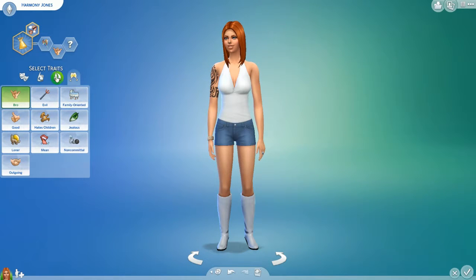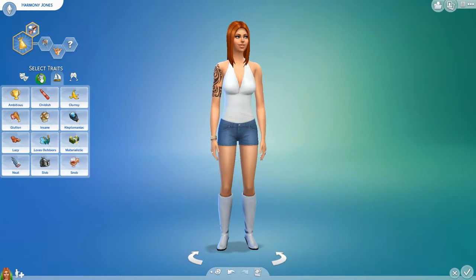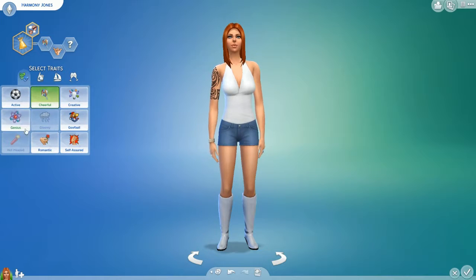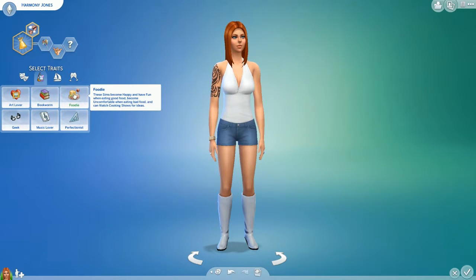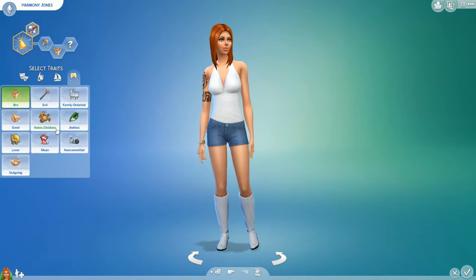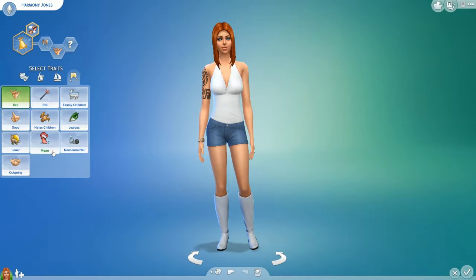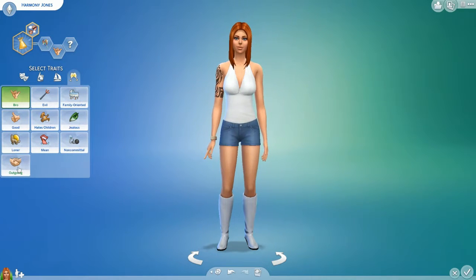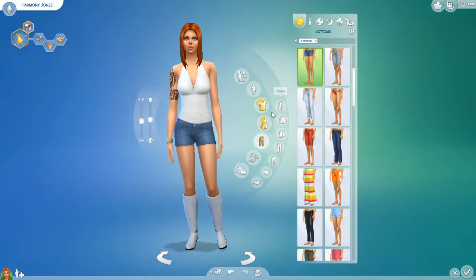This game is so silly. We need one more trait for our party animal. Ambitious — career success. Active — tend to be energized, can pump up other Sims, but become upset if they don't exercise. It's always the last part that throws it for me on each of these. Jealous — don't get jealous more easily. Hates Children. I think we've got to go Outgoing — that's the only one that makes sense.